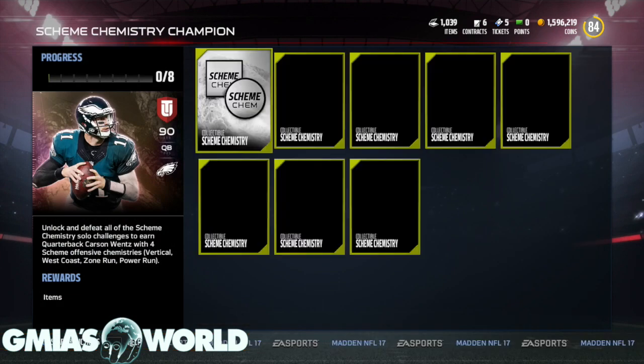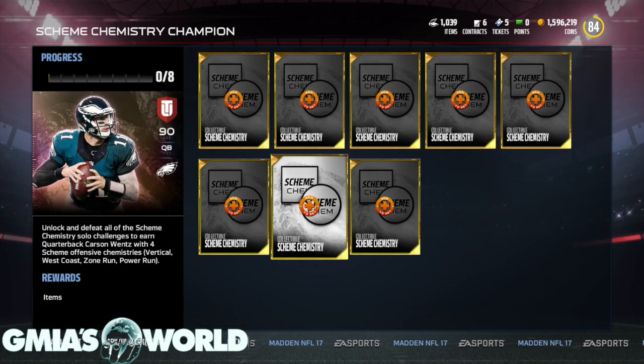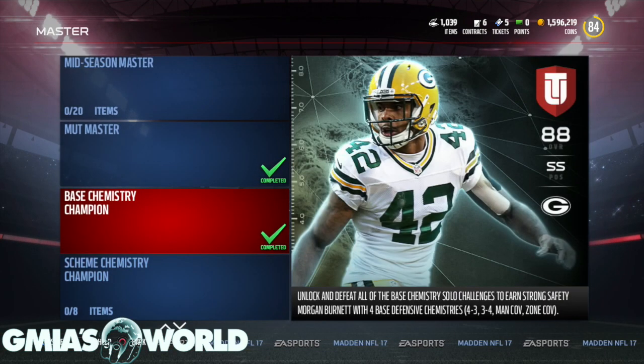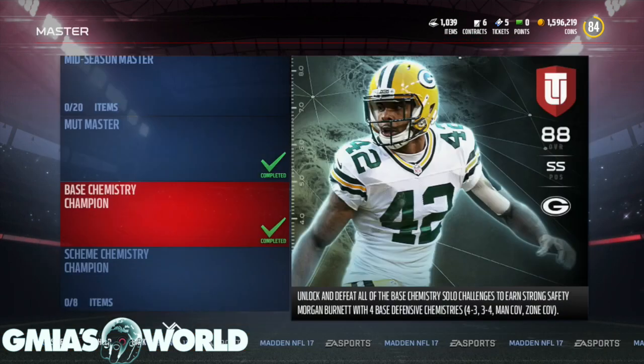I'm going to show you guys how to get the Scheme Chemistry Champion Carson Wentz. Pretty much you're going to need these collectibles. And if you haven't watched my previous video on how to get base chemistry champion Morgan Burnett, it's the same exact thing — you're getting them from all solos.